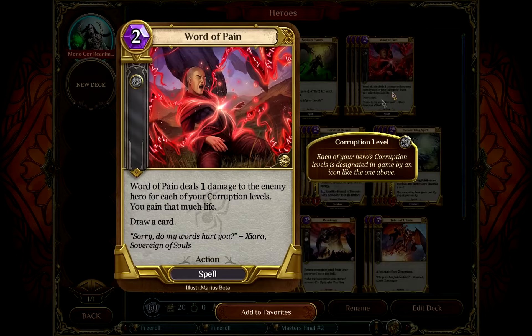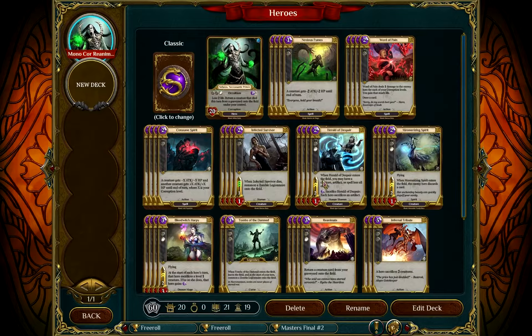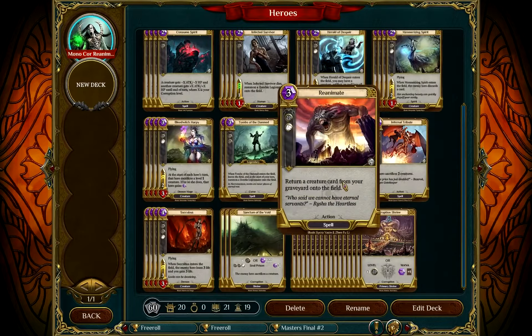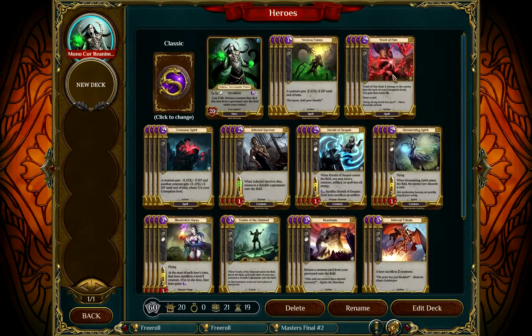Word of Pain — cool art, definitely one of the best in the game. Word of Pain deals one damage to the enemy hero for each of your corruption levels and you gain that much life. So usually you're dealing three or four damage and gaining three or four life. Don't be afraid to cycle it early on because it draws a card too, but you really want to try and deal three or four with this — sometimes six, I've done that. A lot of people like to run Wisdom and Corruption — Wisdom is the blue colour — usually used for drawing cards and ramping. But I like Mono Corruption because it's just easier and simpler for me to play.